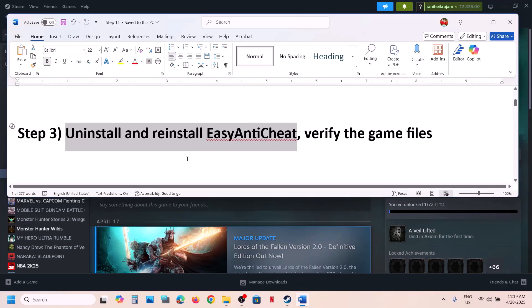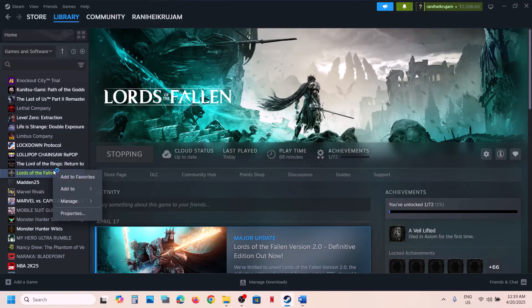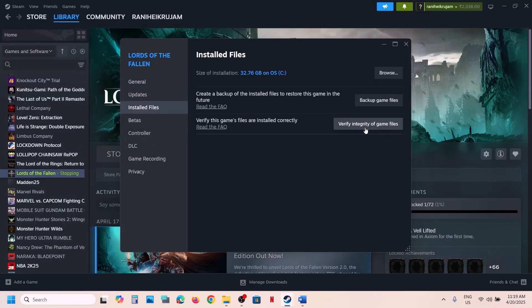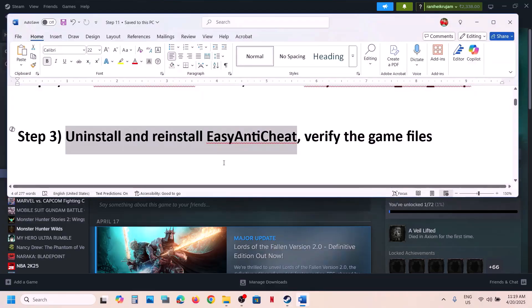If still not working, the next step is to verify the game files. Right-click on the game in Steam, select Properties, go to the Installed Files tab, and click Verify Integrity of Game Files. Once the verification is 100% complete, launch the game and check.